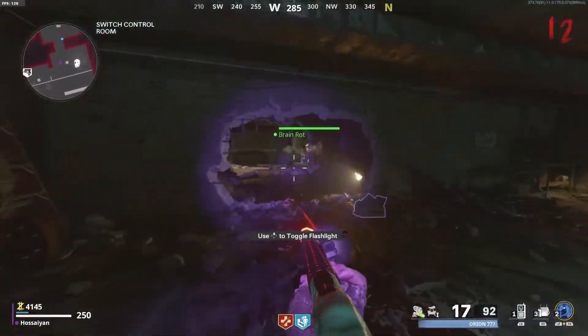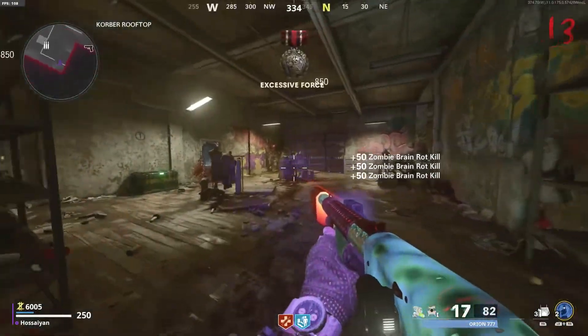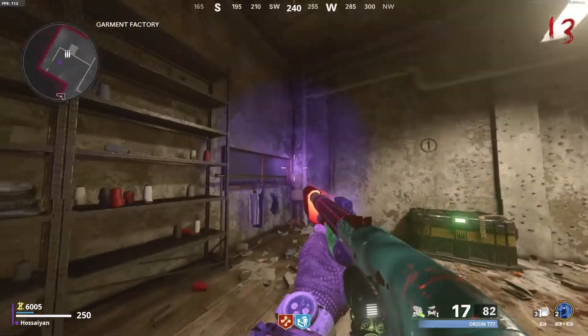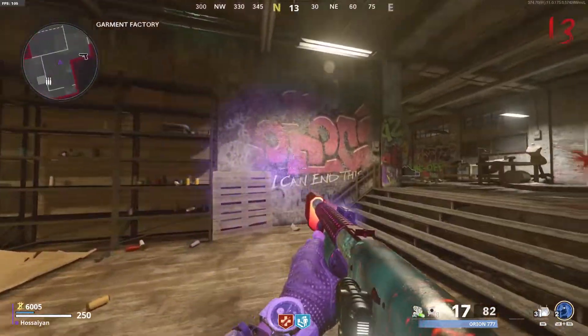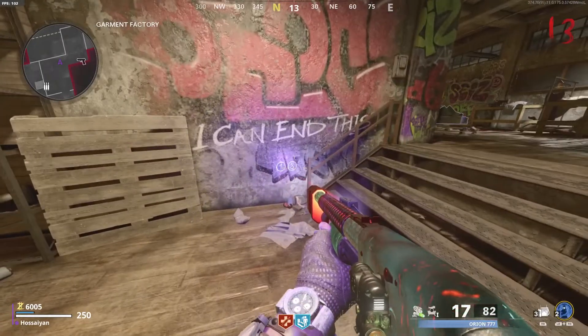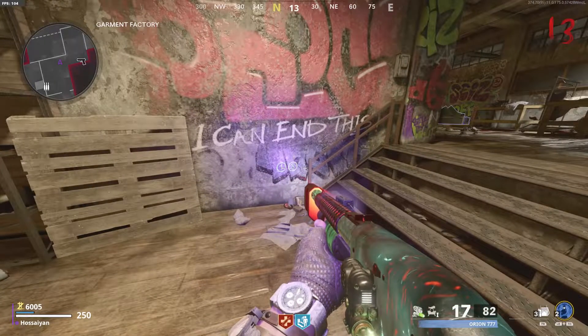The first code will be located below the Korver rooftop at the garment factory. You're going to see a number corresponding to where it needs to be input, and then you're going to find a code on the wall somewhere with your blacklight.